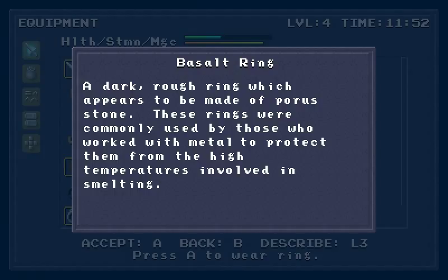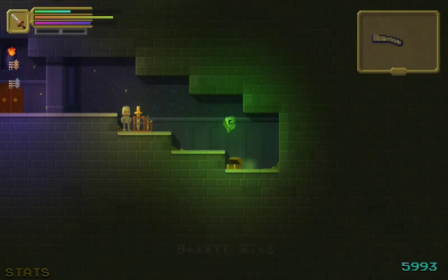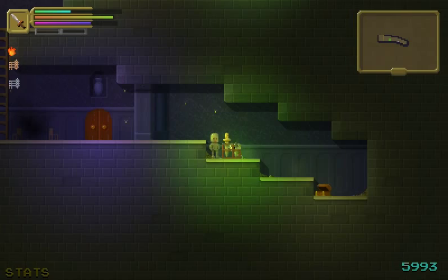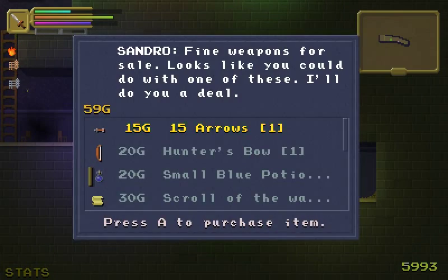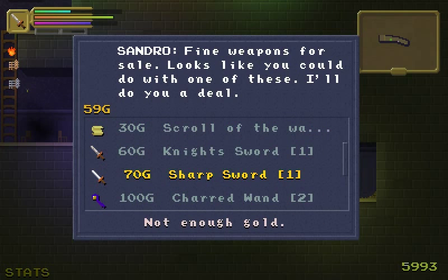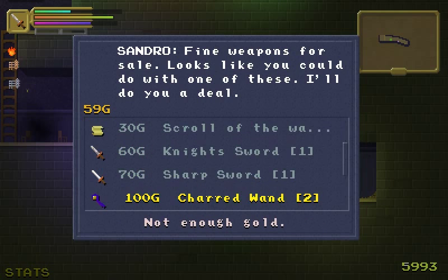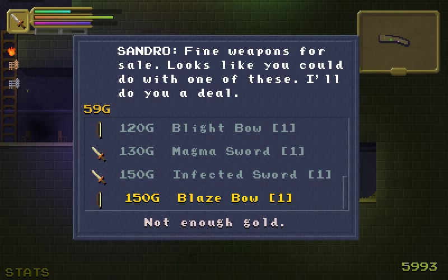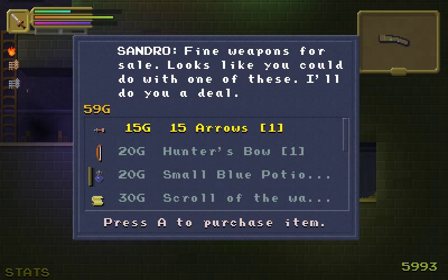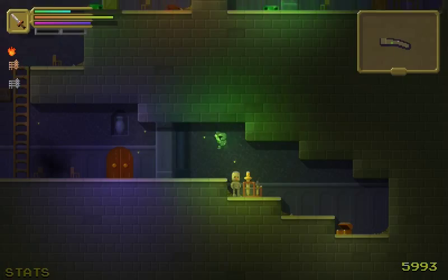What is this? Protects you from high temperatures. I can equip two rings anyway. Not sure why you only have two fingers to wear rings on in games like this. I don't even have enough gold for that. Scroll of the wire! Trying to press L3 to describe items, but it doesn't let you describe items in the shop. I want some of these swords but I can't get them — nothing for me.